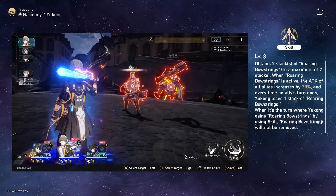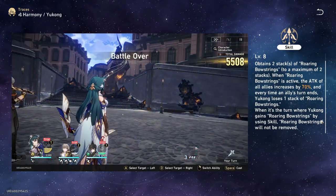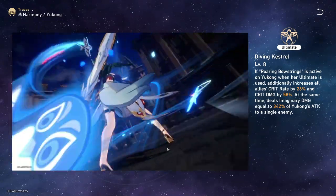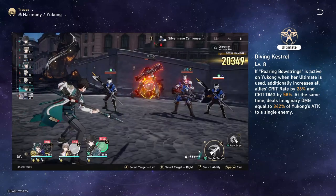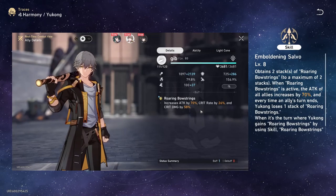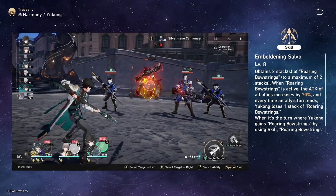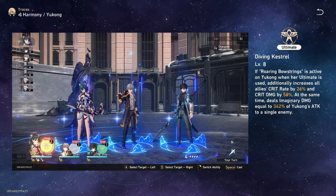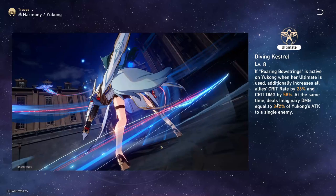Realistically, you would be using it four times if you have the perfect lineup where your DPS goes skill into burst, keeping the Roaring Bowstrings up. Regarding Yukong's ultimate, Diving Kestrel, the wording is a bit tricky. When Roaring Bowstrings is active and she uses her ultimate, it increases all allies' crit rate and crit damage — but it applies it onto the Roaring Bowstrings buff itself. So make sure you have your skill active before you ult every time, or you'll be wasting your ultimate.